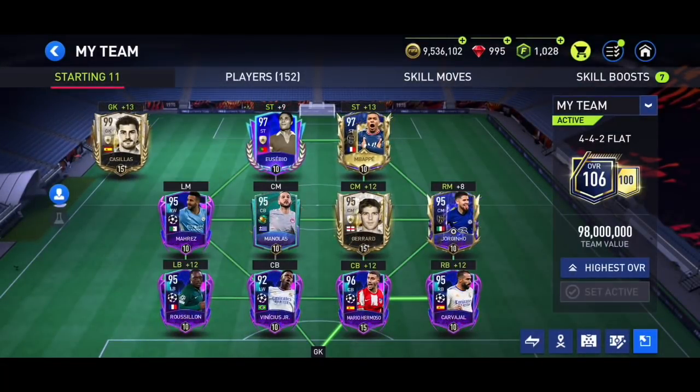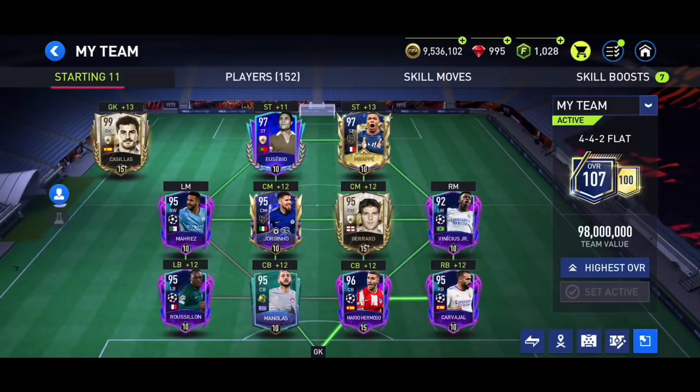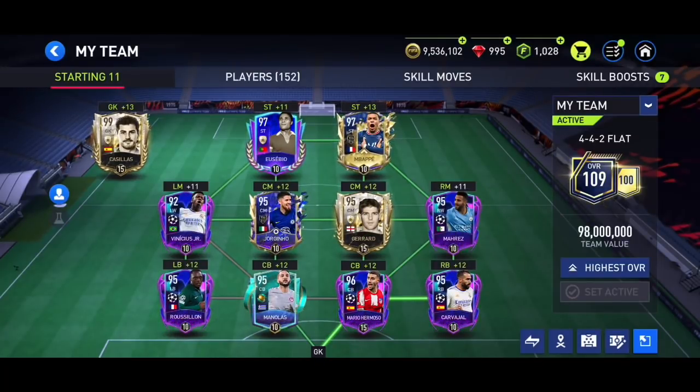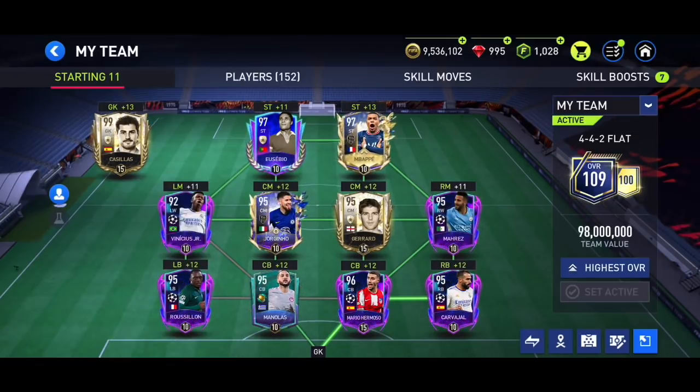I'm changing the formation to 4-4-2 flat right now. I'll have Mane instead of Vinicius on the left wing and Rafinha instead of Mares on the right wing. This will upgrade my team a bit — in my opinion Rafinha is better than Mares and Mane is definitely better than Vinicius. The way to upgrade your team further is to claim skill boosts; my players are mostly at level 13 overall skills right now.